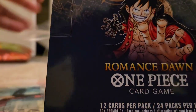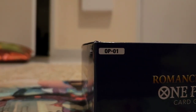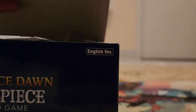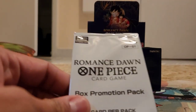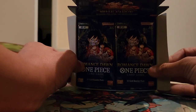I am going to open this box right now. So far I really do like this TCG — I like the mechanics, I like the characters, the art looks amazing. I've seen some of the alt arts, especially the manga Shanks — oh my god, it looks so beautiful. You get one box topper and it comes with 12 cards for 24 packs.